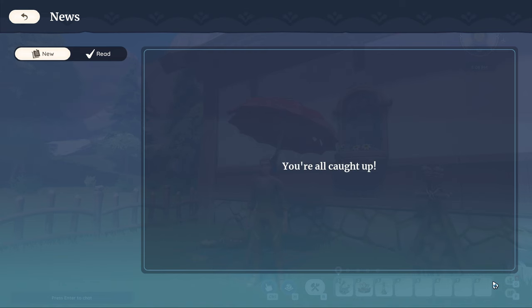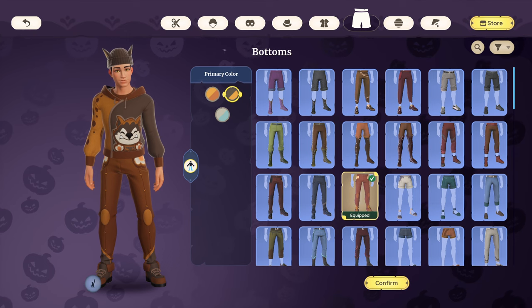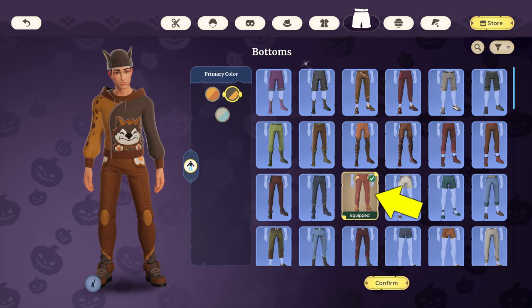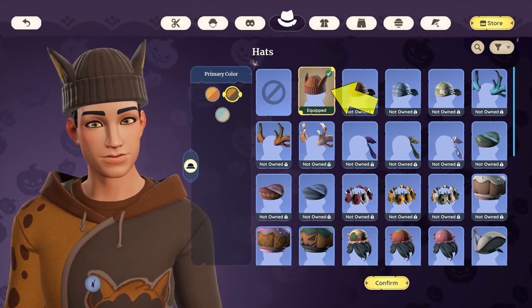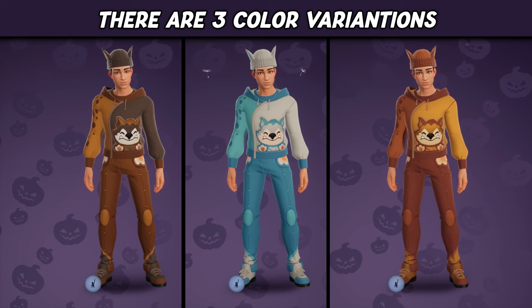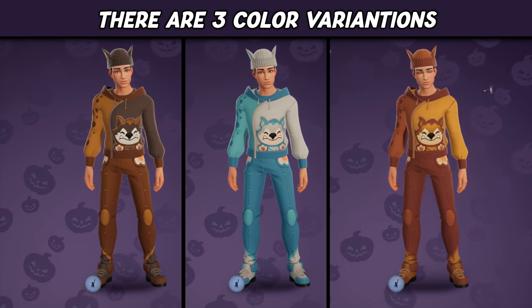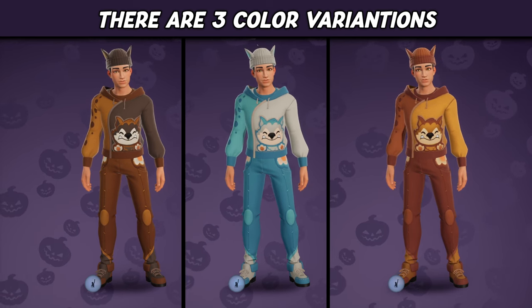With all items claimed, let's first check out the costume. Head over to and interact with your wardrobe. There are three pieces in the set: a bottom, a top, and a hat. Each clothing piece comes with three color options, and of course you can mix and match colors, as well as use the hat, top, or bottom with other clothing pieces.